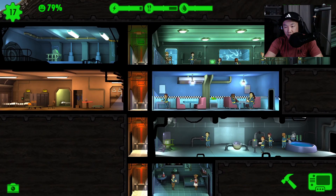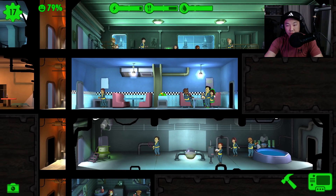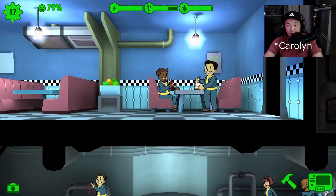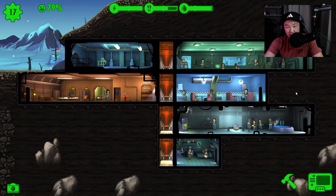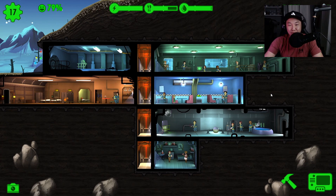Let's see who should be our next couple. We've got Carolyn over here — I'll probably work on Carolyn's relationship next. Who should I pick for her? I'm feeling Johnny over here. Johnny, get in there, and you two spice things up so we can have some more dwellers.